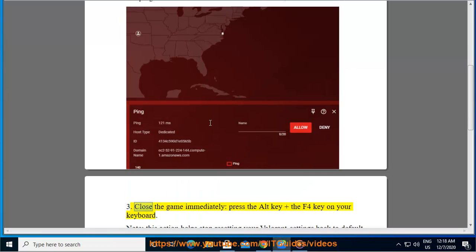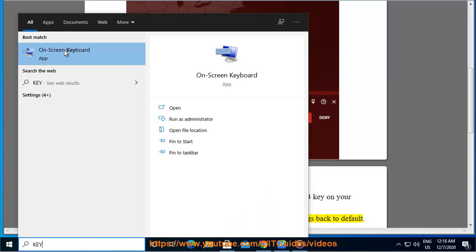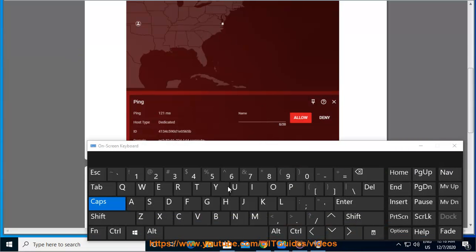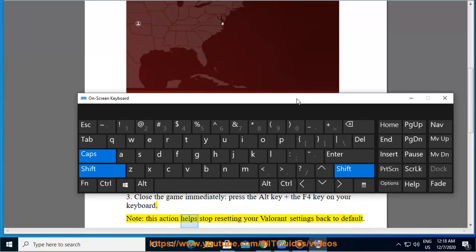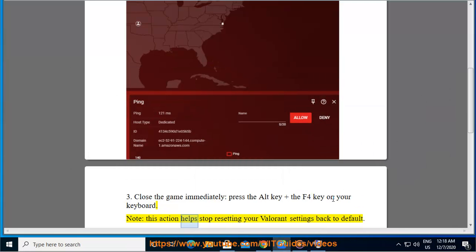3. Close the game immediately — press the Alt key plus the F4 key on your keyboard. Note: this action will help stop resetting your Valorant settings back to default.